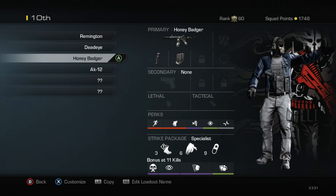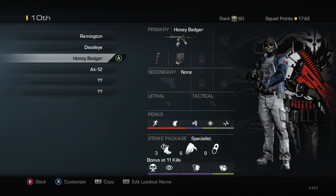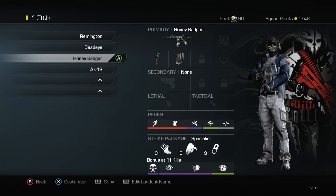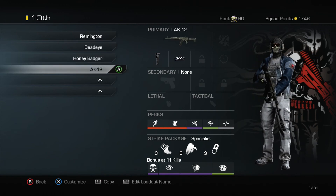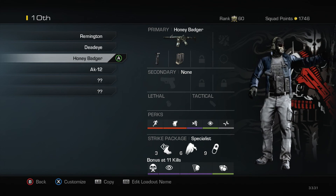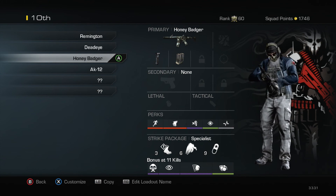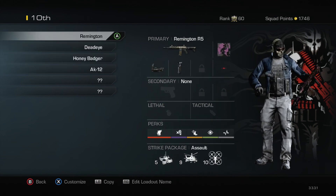Honey Badger and AK-12 — these two classes I usually run on more close distance maps like Tremor and Sovereign. On close range maps you want to run a silencer so nobody shoots you right after you shoot someone else. I run Specialist with these because they're also good for leveling up — if you're trying to prestige faster, it's not bad to run a Specialist class at all, it helps you out a lot.